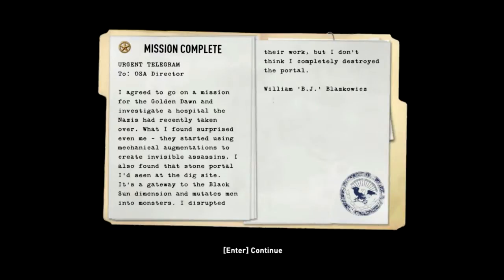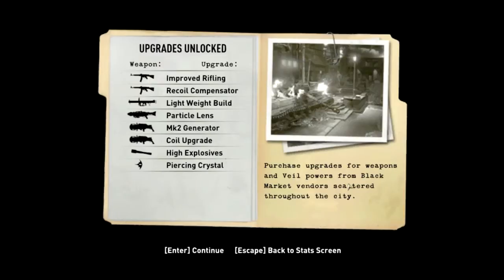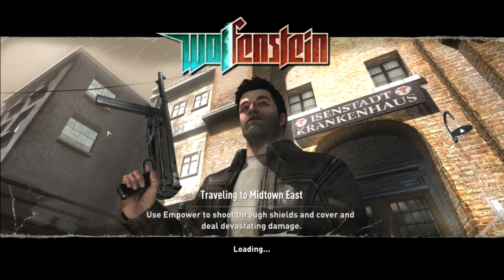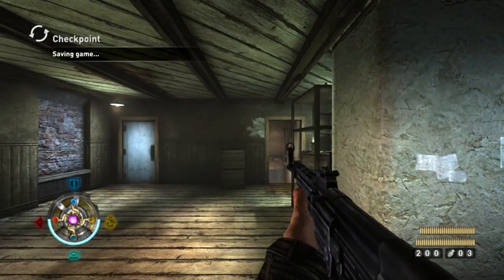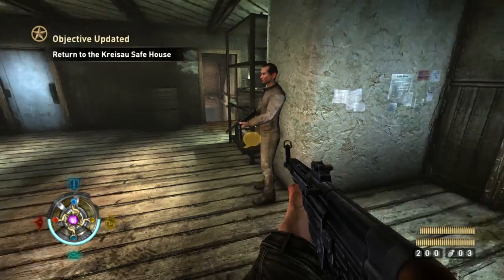I agreed to go on a mission for the Golden Dawn and investigate a hospital the Nazis had recently taken over. What I found surprised even me — they started using mechanical augmentations to create invisible assassins, and I found that stone portal I'd seen at the dig site. It's a gateway to the Black Sun dimension and mutates men into monsters. I disrupted their work, but I don't think I completely destroyed the portal. All the gold, intel, and tomes collected — a thousand dollar award, and most used weapon: Tesla gun! Join me for the next episode of Let's Play Wolfenstein, where we'll be exploring this war-torn part of town, encountering dangerous new enemies, buying some funky new upgrades, and attacking SS headquarters!